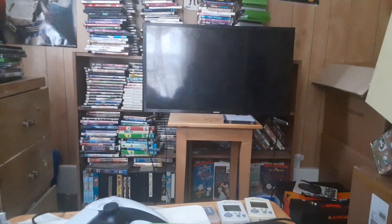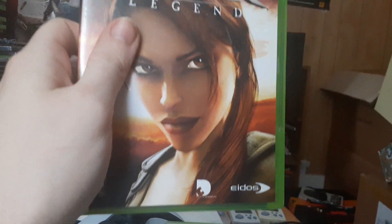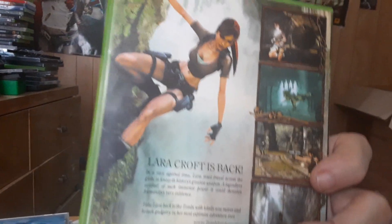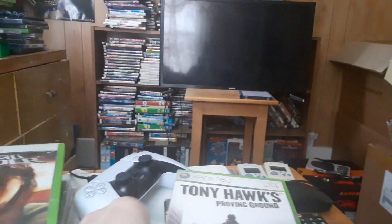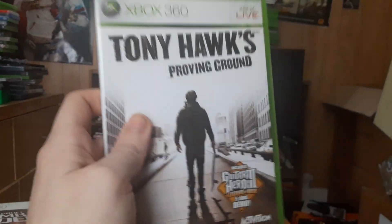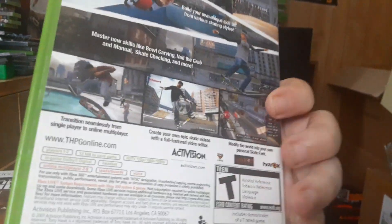The next two are for the Xbox 360: Tomb Raider Legend — however you want to say it — pretty good for 360. I wouldn't mind getting the original Xbox version just for the heck of it. Tony Hawk's Pro Skater — it's not too bad, I thought it would be better, but it's pretty good.